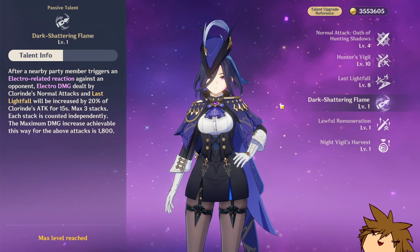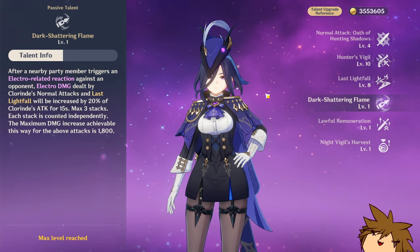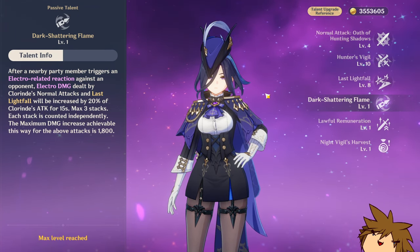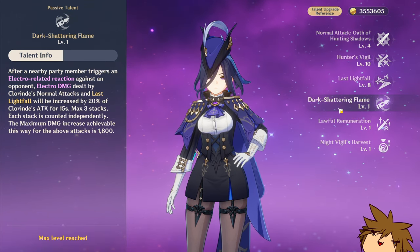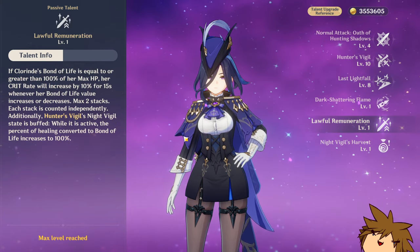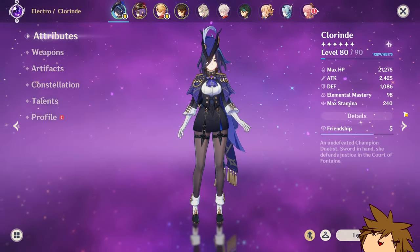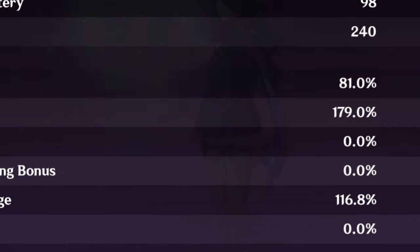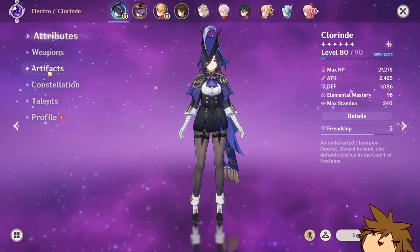The more electro-related reactions you have, the better. She's going to be your main active character, so you'll be doing aggravate, electro-charged, whatever it is anyway. Her passive will also increase her crit rate for the bond of life that she gets, which means your crit rate should not be over-capped. Focus everything you can on crit damage instead.